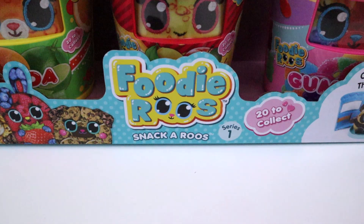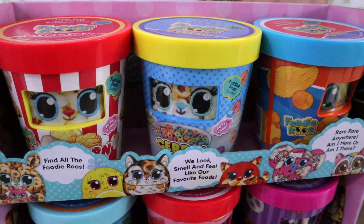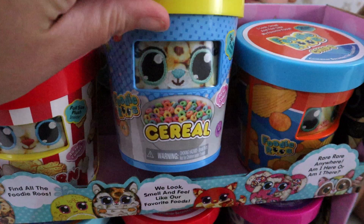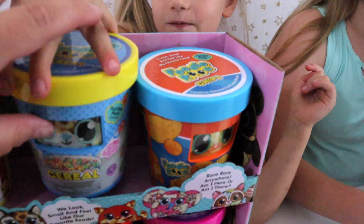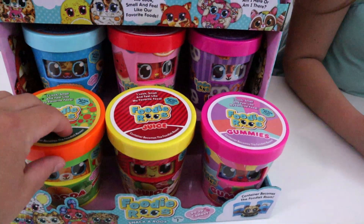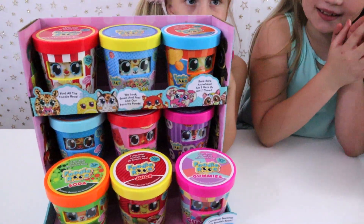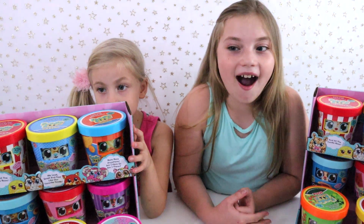If you aren't familiar with Foodie Roos yet, there are 20 different ones to collect — this is only series one. They're really neat because they have scents. For instance, this popcorn one is gonna smell like popcorn, and this cereal one smells like cereal. They also have different textures and feel like the real food inside of them, which is why we want to cut some open.